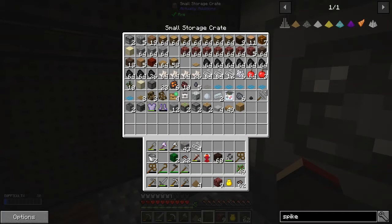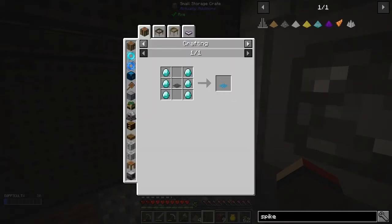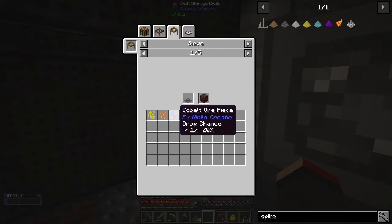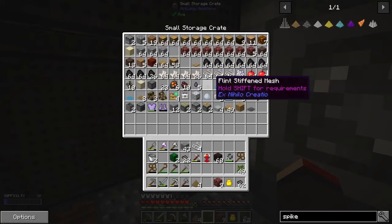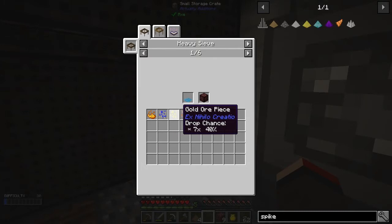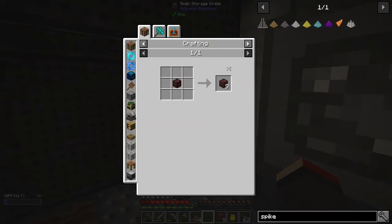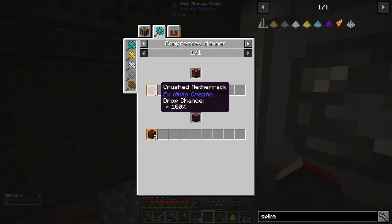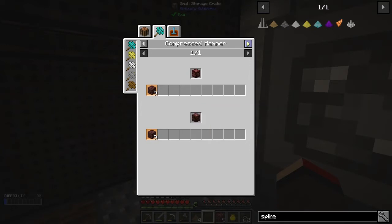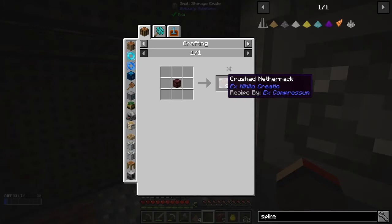We took the loot chest — in that particular case it wasn't brilliant, but better than nothing. We've got the iron stiffened mesh. Its uses: we can sieve ardite ore from compressed nether gravel with a 20% drop chance. With the diamond mesh the drop chances are 30%, 40%, and 30% for gold ore pieces from compressed nether gravel. Interesting drop rates overall.